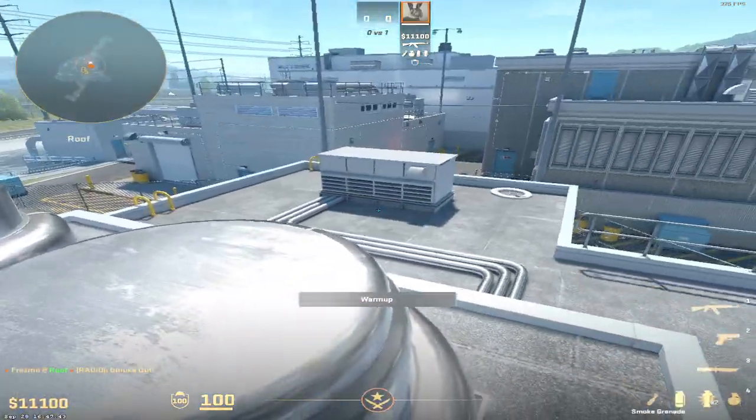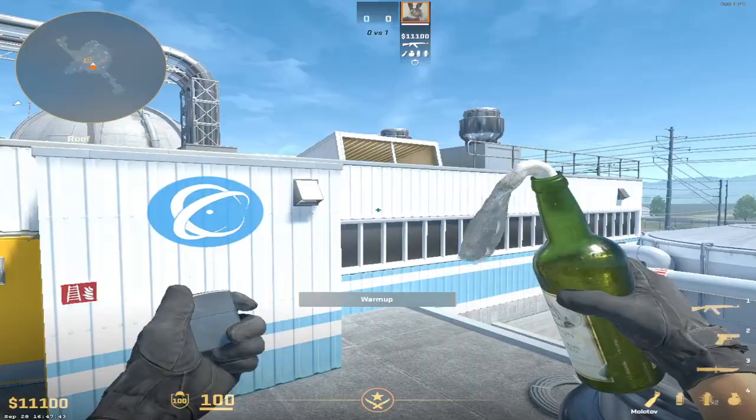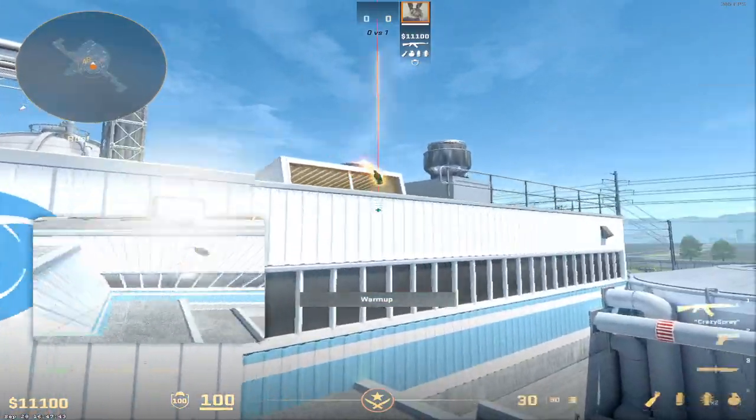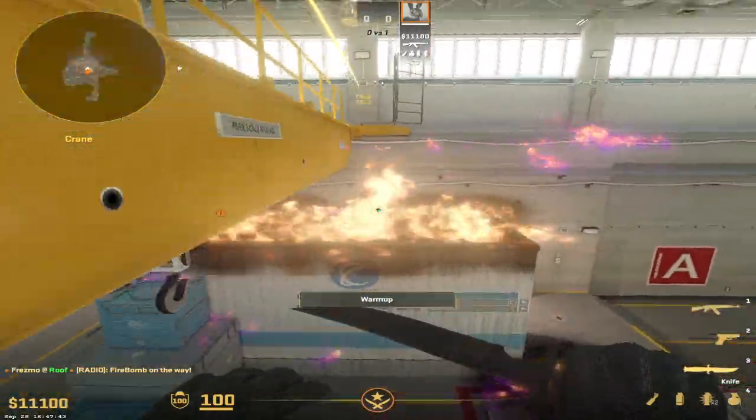You can combine that with a top hut molly. So we jump up here and line up with this line here, aim about there and run through. And that will molly off all of hut up here to force people off.